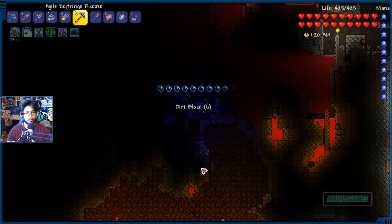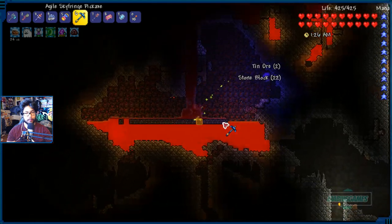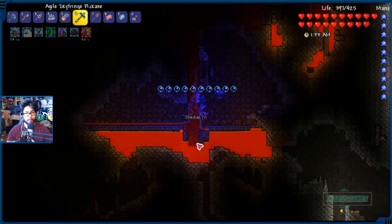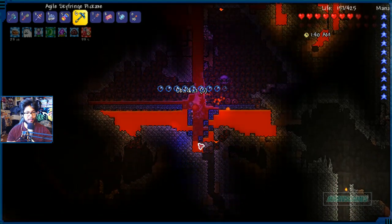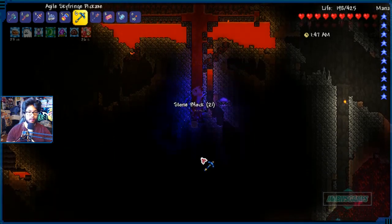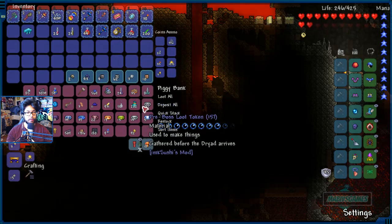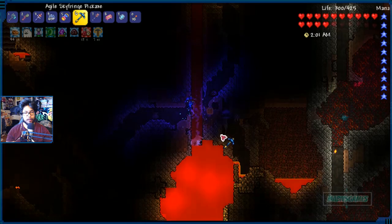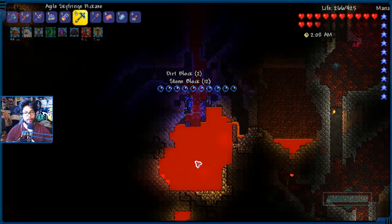I can't wait to drain all this water. I want to go straight down — I want to be able to just fall down in future excursions. So we're just going to keep digging straight down like so until we get there. Should probably be using my mining potion. 10% makes a huge difference.